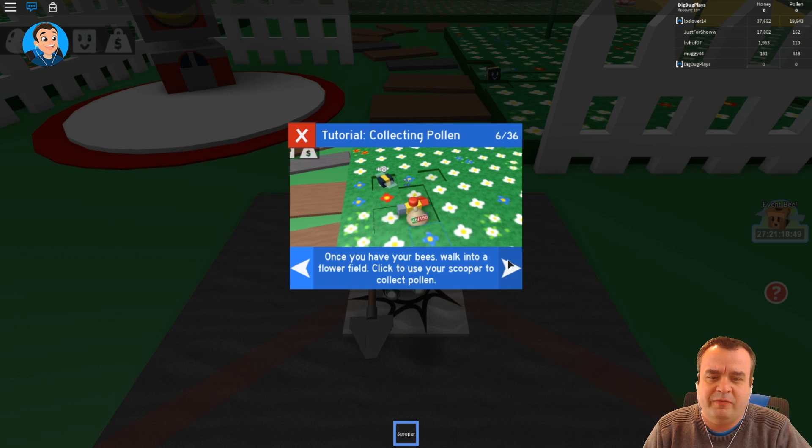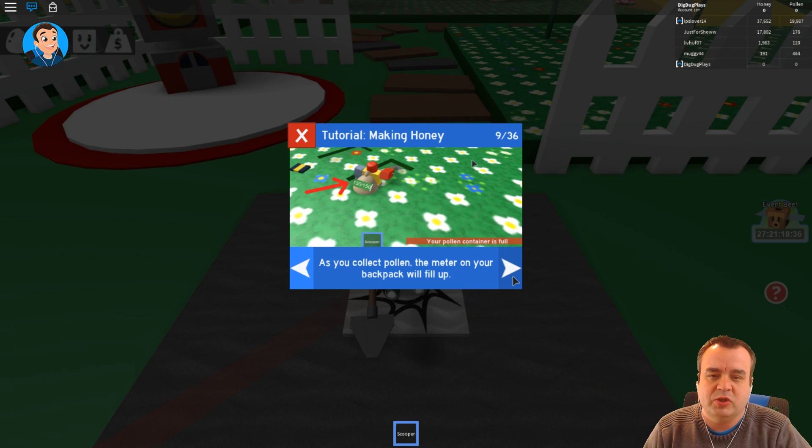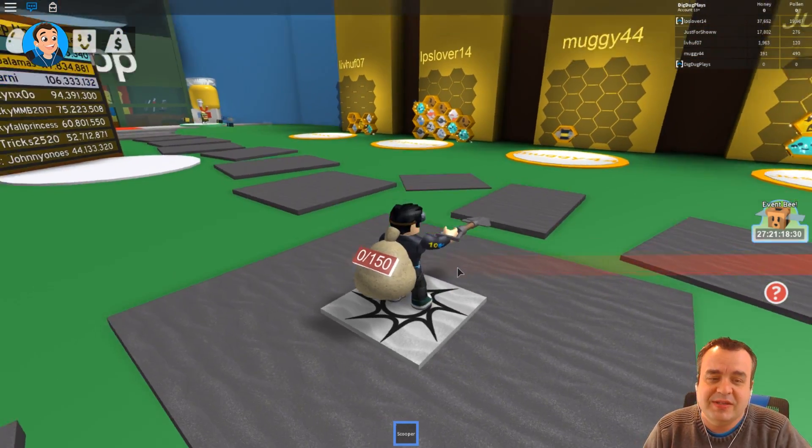Once you have your bees, walk to the flower field and click use on your scooper to collect pollen. They'll automatically collect pollen from nearby — so then why do I have to scoop it? After a while your bees will get tired and return to your hive to sleep. I can't read all that — I'm just gonna play.